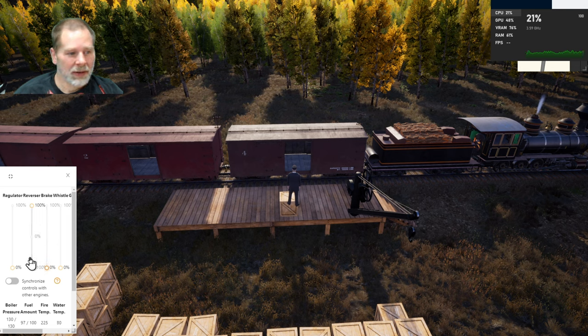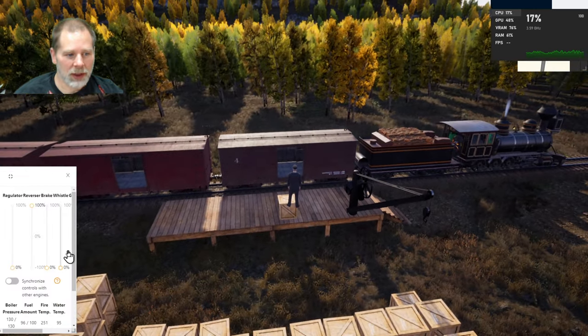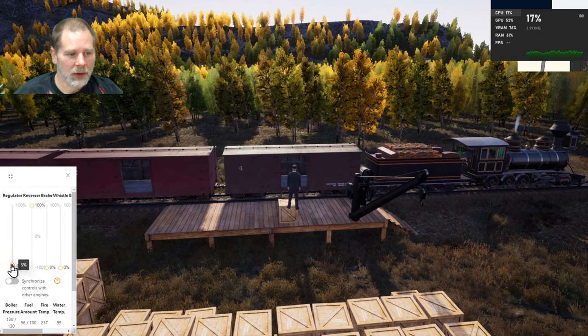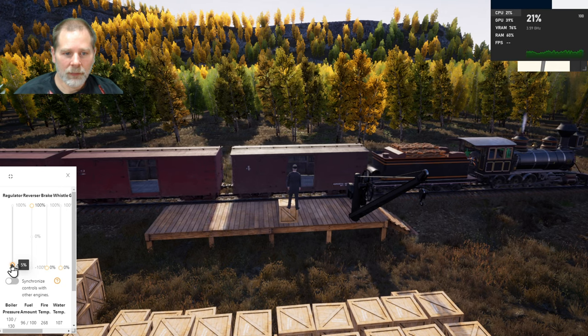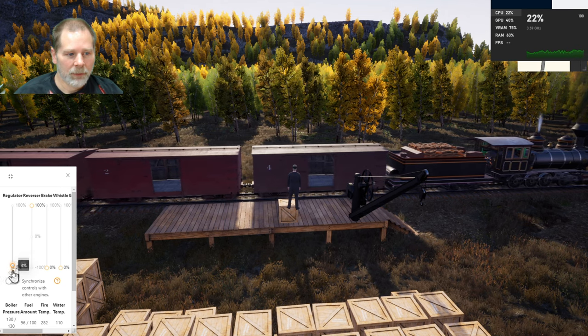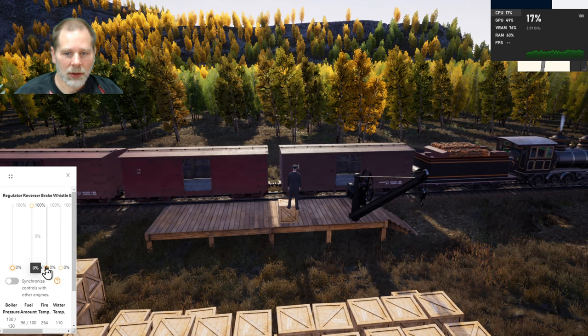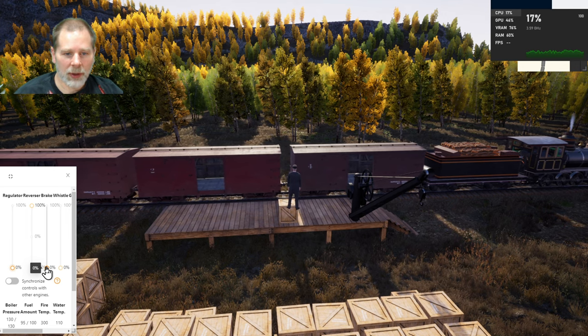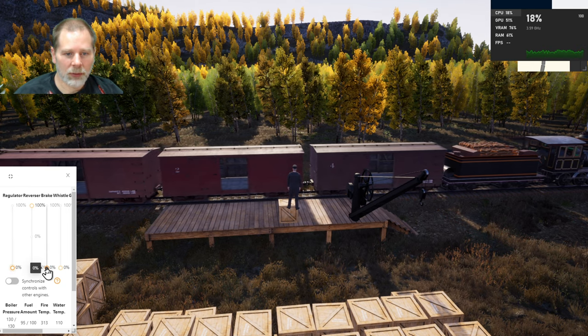Just making sure it doesn't have any momentum on its own. Before I do this I want to make sure our switch is set to the correct direction. Let's get it moving a little bit — we just need some momentum, we don't need too much. I should probably put a little bit of brake on the very back car but I don't think that's going to make much difference. Give it a little bit of impulse.